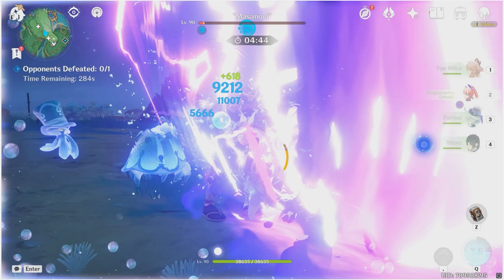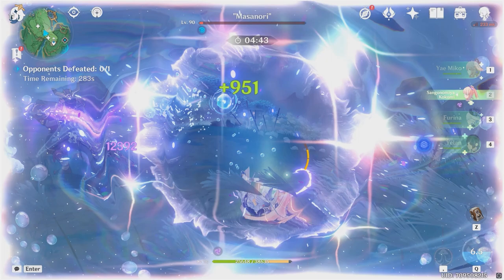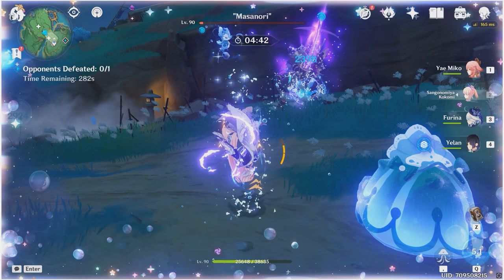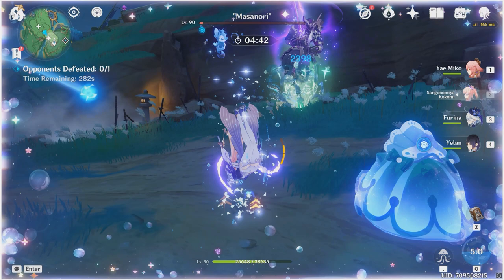We're getting near the maximum fanfare stacks and Kokomi's elemental burst has run out, but it doesn't matter — we're still going to be building fanfare stacks because Farina's burst is still up. And right here, with this special effect in the middle, that means you've reached the maximum fanfare stack. Now here's a bit of a problem: we've already run out of Kokomi's elemental burst, so you cannot just rely on Farina alone when everyone's at max HP to build fanfare stacks.